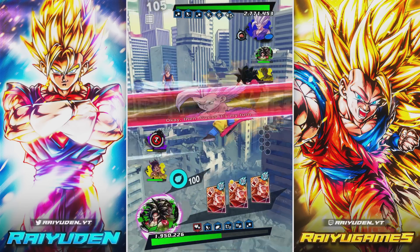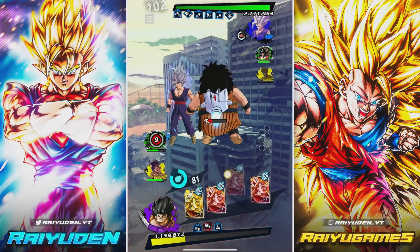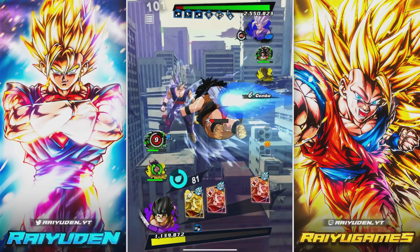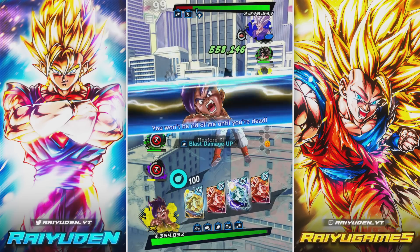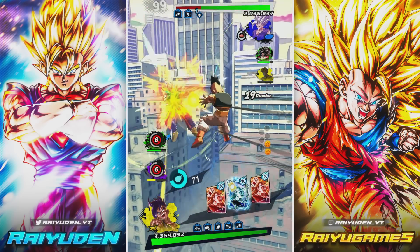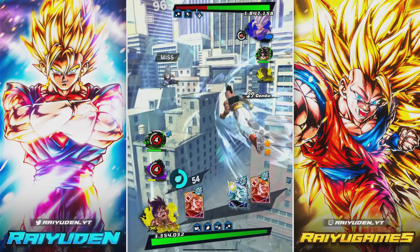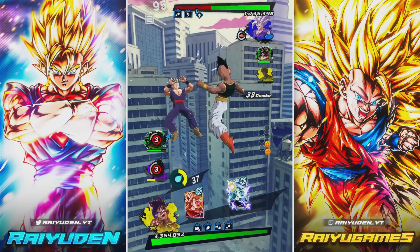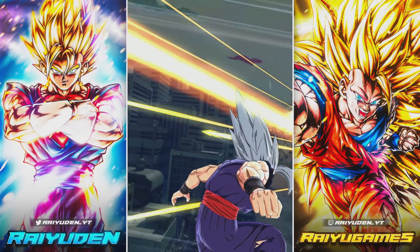Damn — of course Beast Gohan has to take all my cards away. No man, stop — none of that! Let's go. It would be great if you drew a green right now. Dude, this lag is ridiculous. Now you draw the green — boom, damn it!